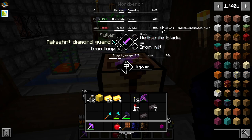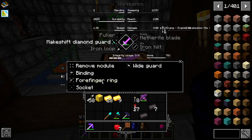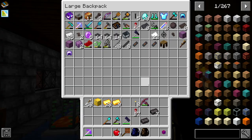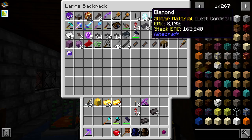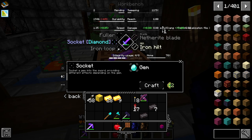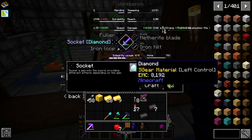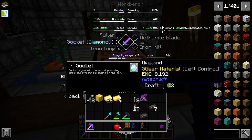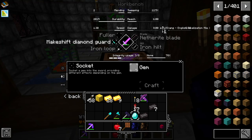We now have a netherite sword. He's still got a makeshift diamond guard — a socket, a socket of gem. We could do that. We've got our tetra gem somewhere — I don't know where that went. What if we tried to put a diamond in there? That's going to increase our damage by 0.8, increase our speed, reduce our durability. Maybe we go for a perfect diamond if we've got one of them.